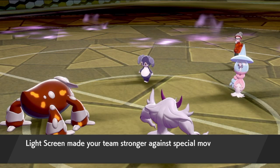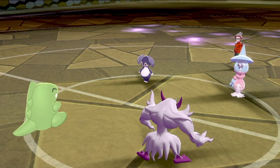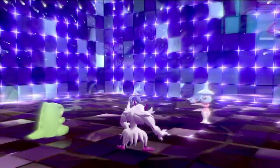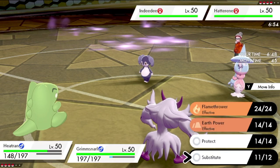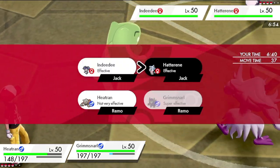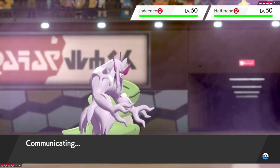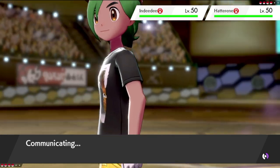Light Screen goes up, they go for Follow Me, and I get off a Substitute. Behind Light Screen, Hatterene will not break through Heatran without a Critical Hit Expanding Force. They've got 4 turns of Trick Room we need to get through. If they want to start doing damage, they need to swap NDD out. So I'm just going to go Flamethrower into Hatterene and Spirit Break it. And if they redirect with Follow Me, they're still not getting off very much damage — I like this position we're in.